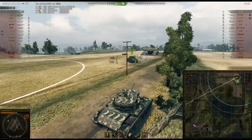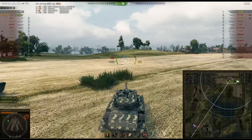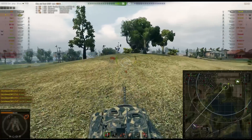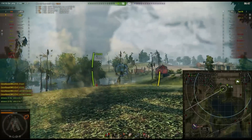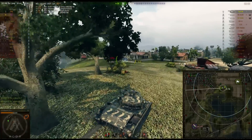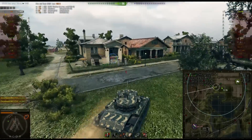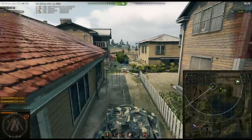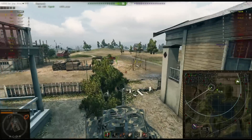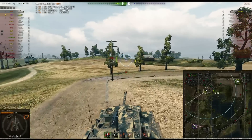The O-Ni made it all the way back, and now there's nobody in the base — two of us left with one Type 64 alive. What I have to do is escort the O-Ni to their base and then we can start capping, because there's no way I can find the Type 64 reliably on this map, and there's no way the O-Ni will spot the Type 64 before getting spotted. While the O-Ni is really well armored, if the Type 64 gets into a good spot or alongside them, the O-Ni is pretty screwed. So I just decided to stick with him, going from bush to bush, scouting ahead.